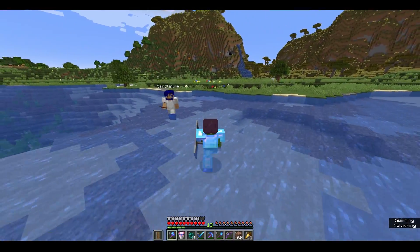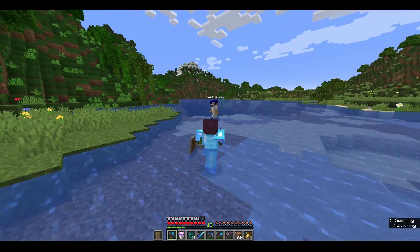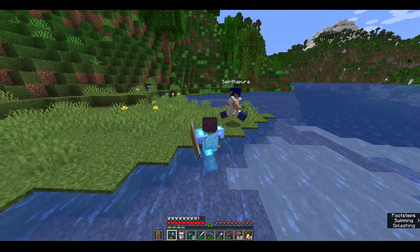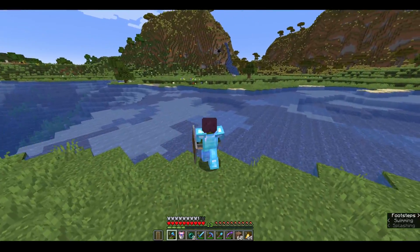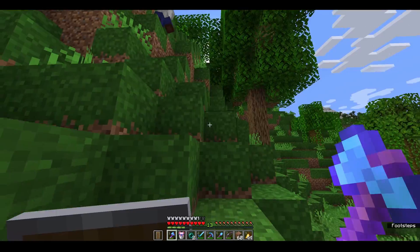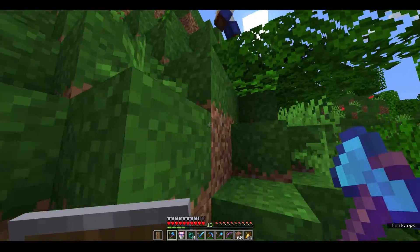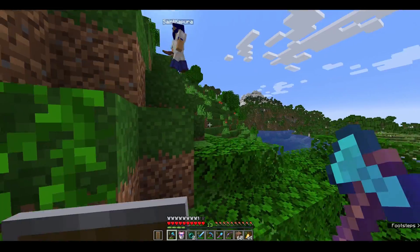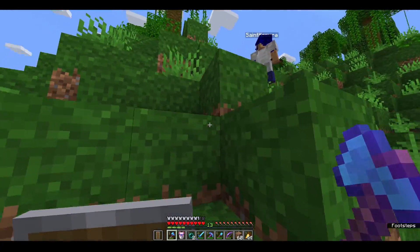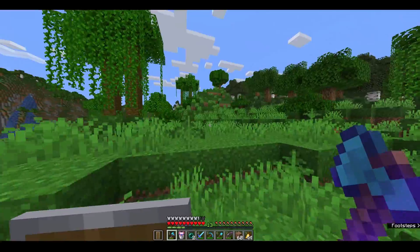Oh, this is pretty good. You know what we could do? We could even put soul soil for the fjord, because it would look really cool. It would be sort of a muddy, wavy texture. And all I know is, welcome to the jungle. Welcome to the jungle.